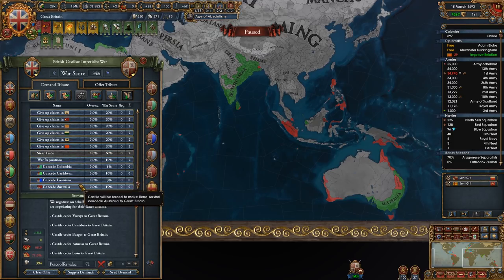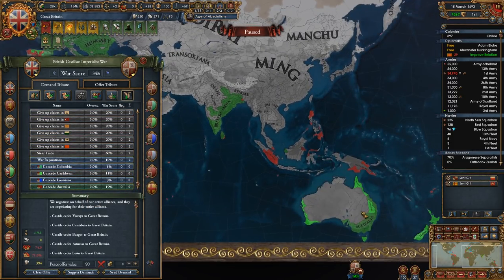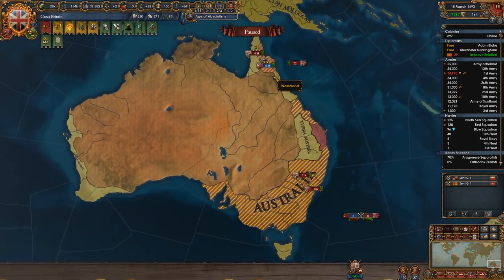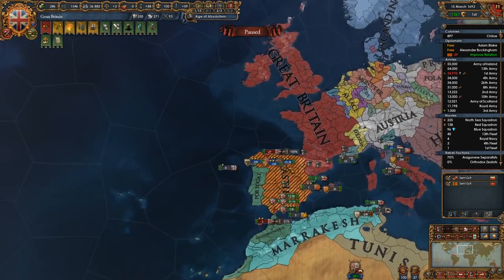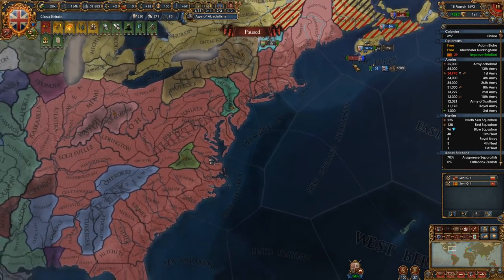We can have him concede Australia. Does Australia have any men to land over there? Not a single one. Colonial vassals are just so pointless — they do nothing. Like, why do I have the 13 colonies over here? I guess they are sieging down Canadian provinces. British Columbia is actually doing nothing, I'm pretty sure.